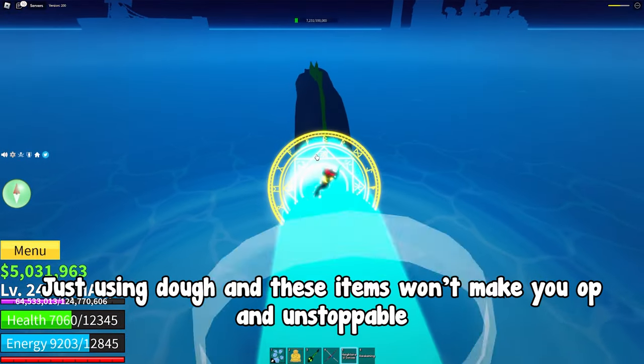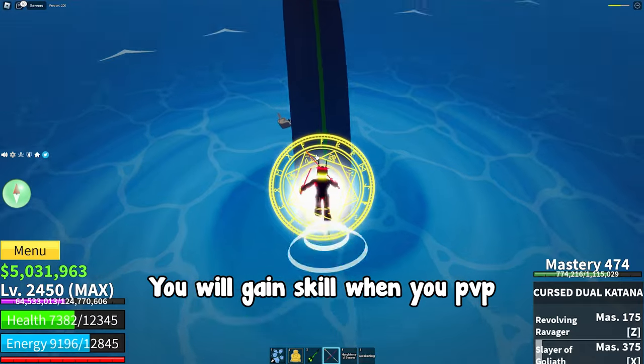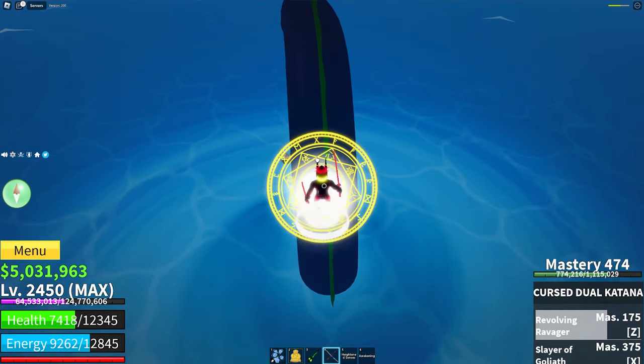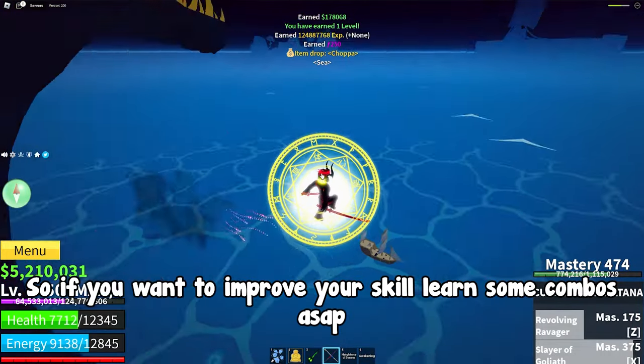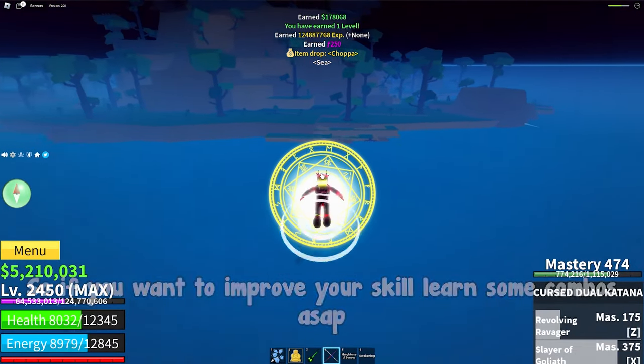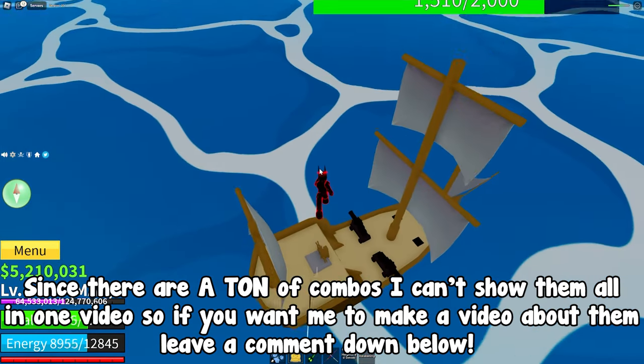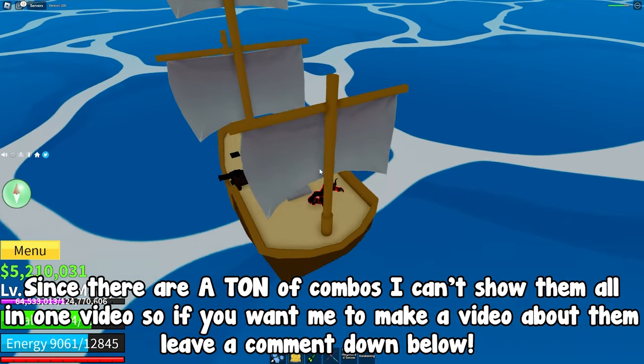Just using dough and these items won't always make you unstoppable. You will gain skill when you PVP, and what's more skill-based than combos? So if you want to improve your skill, learn some combos as fast as possible. Since there are a ton of combos, I can't show them all in one video, so if you want me to make a video about them, leave a comment down below.